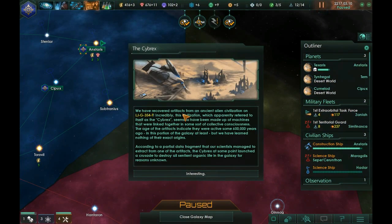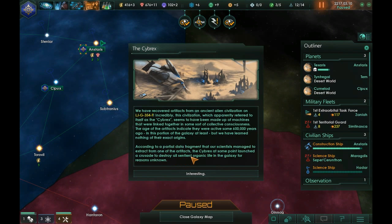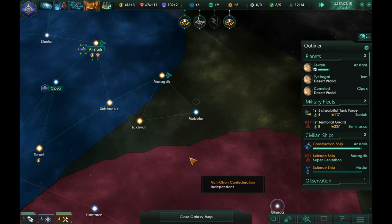We've recovered artifacts from an ancient alien civilization on LJG-354F. This civilization, apparently called the Cybrex, seems to have been made up of machines linked together in some sort of collective consciousness, active from 600,000 years ago. According to a partial data fragment, the Cybrex at some point launched a crusade to destroy all sentient organic life in the galaxy for reasons unknown. Situation log updated.